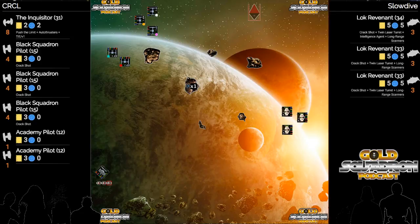Slow Dive has some tough choices. If he goes after the Inquisitor right now full head on, he's going to be getting hit on his flank by a brunt of TIE fighters.